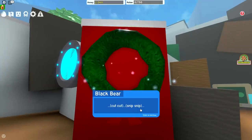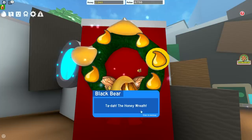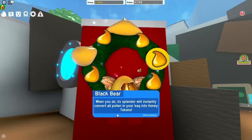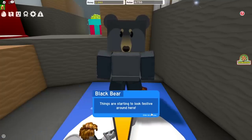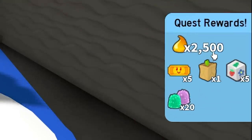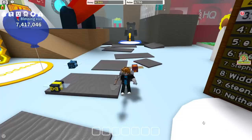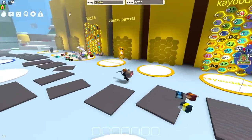Our quest is almost done — we just have that little red bit left. All the requirements are green except for this one. We're going to use our snowflake, which is the last requirement, and now they're all green. Let's bring it to Black Bear. He says: 'You gathered the ingredients, now I'll do the hard work — cut cut, snip snip.' And boom, look at that — the honey wreath! We got 2,500 honey. Merry Buzz-miss!